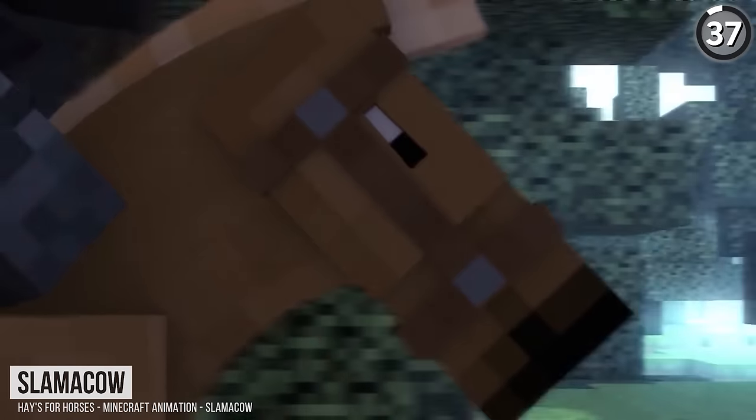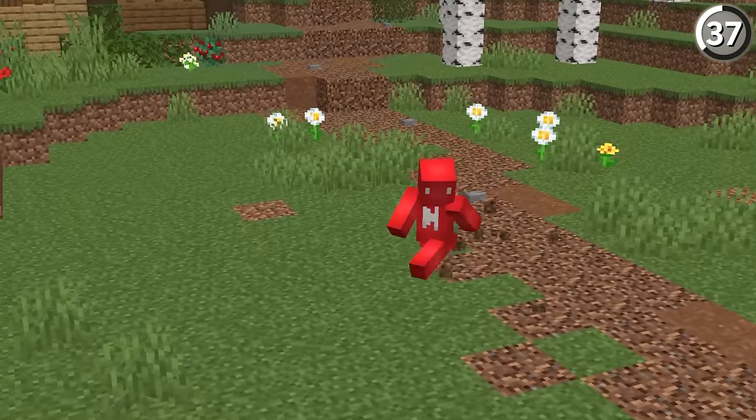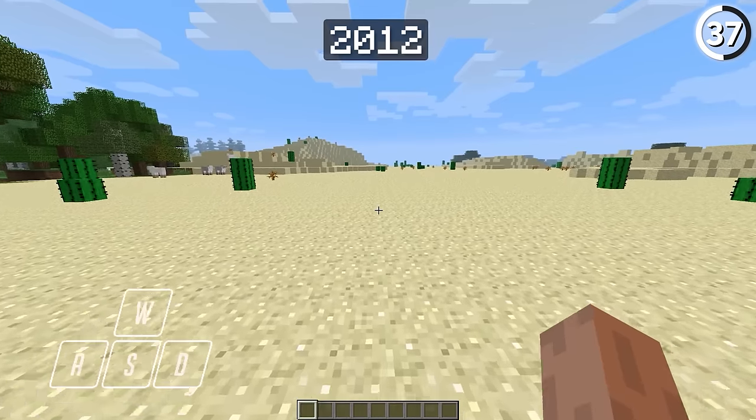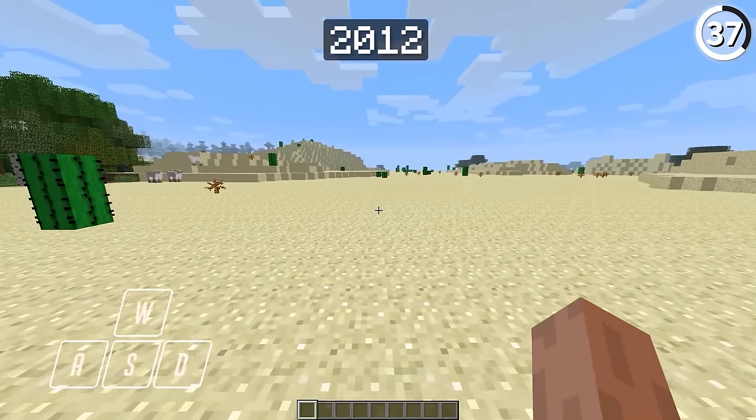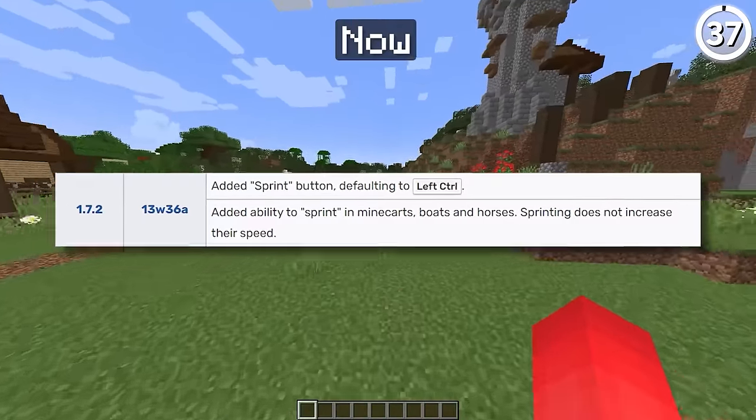Back in 2012, we didn't have horses or elytras, so running was the best way to get around. But even then, it wasn't a perfect system — we had to double-tap the walk key to actually sprint. We wouldn't get a dedicated sprint button until that was added in 1.7.2.